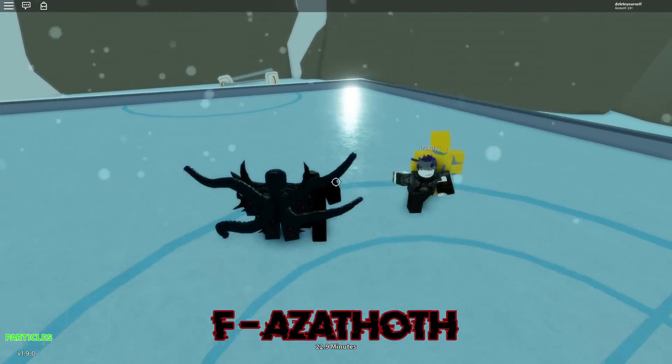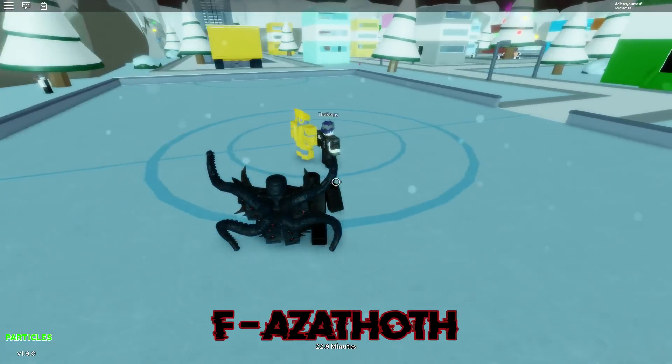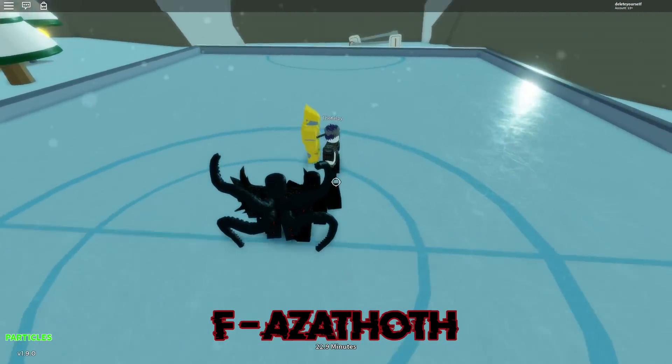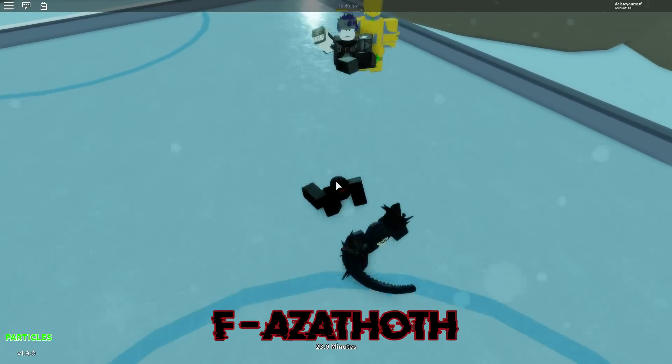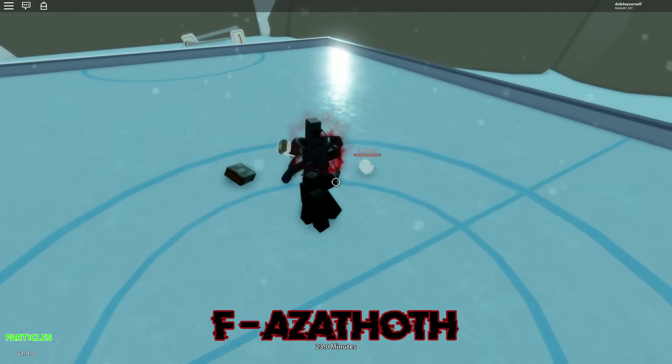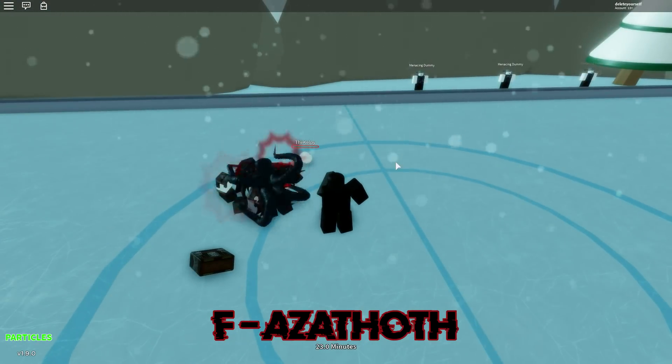The ultimate skill, F, is basically where you vanish from existence and you're invisible to anyone — they cannot hit you no matter what. So you're basically in ghost mode for as long as you want. You can basically just kill people and they cannot even see you.